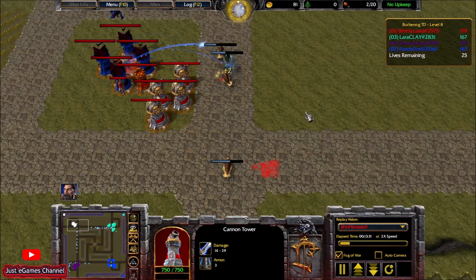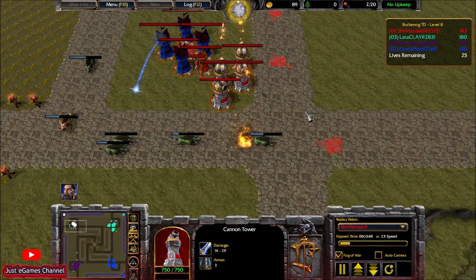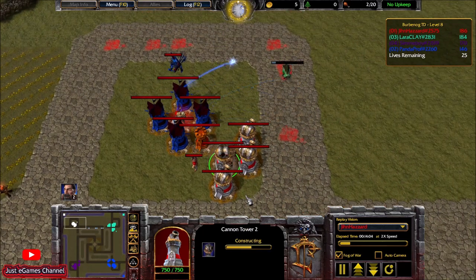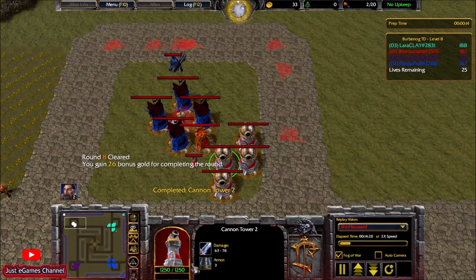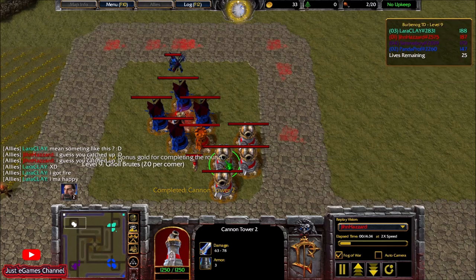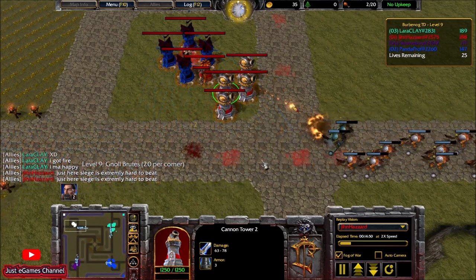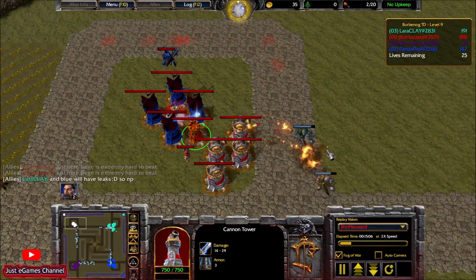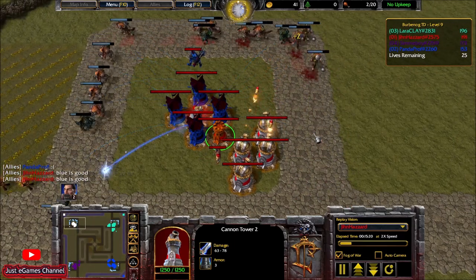The teal guy — I sent him 50 gold to help him out. I think I upgraded one cannon tower already. Yes, I'm upgrading the first cannon tower — it upgrades into cannon tower 2. Cannon tower 2 in the beginning can only hit ground units, normal damage, 900 range, more damage, and this one has slow but is faster. Upgrading a cannon tower is better than having two or even three small cannon towers because of its monstrous damage.